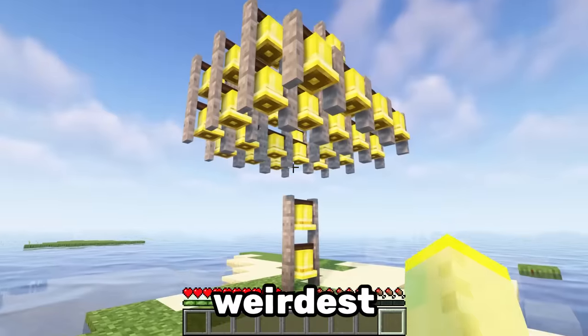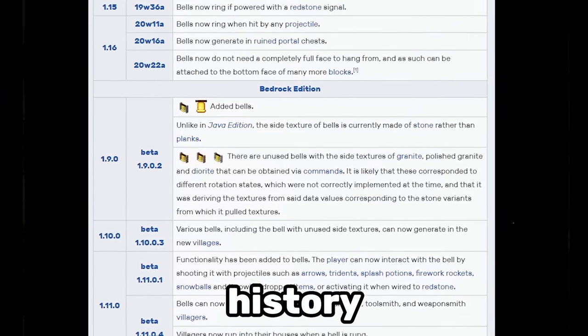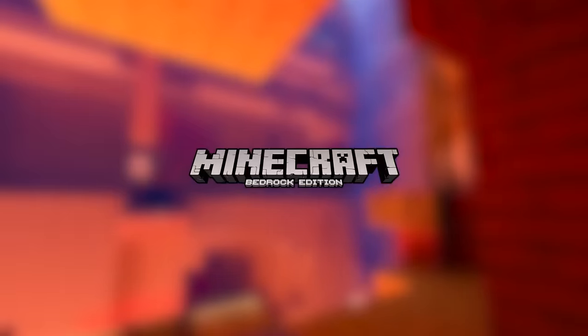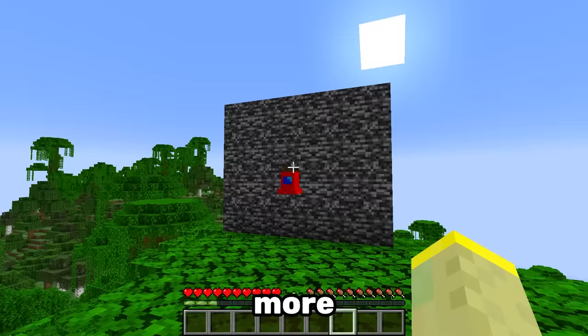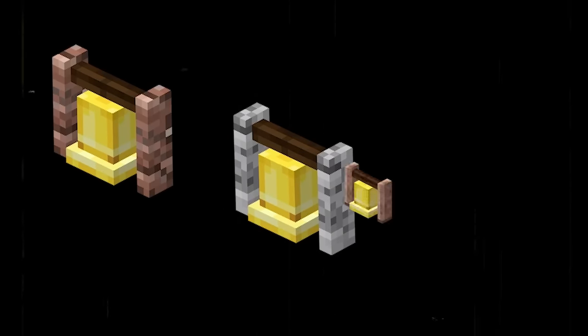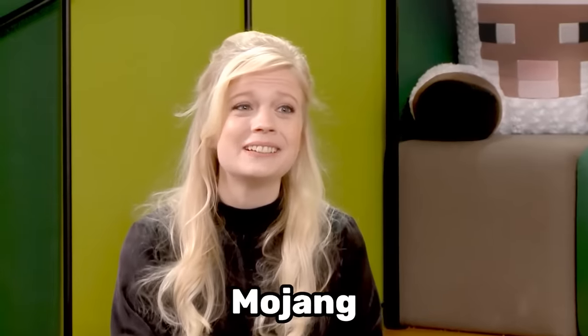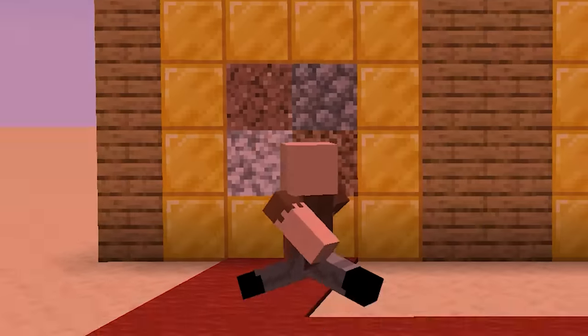Number 9. The bell is one of the weirdest blocks in Minecraft and its history is even weirder. When the bell was introduced it was made from wooden planks. On bedrock edition the bell is even more strange as there are 3 unused bell variants hidden in the code — but why are they made from granite and diorite? I guess Mojang wanted to choose the ugliest blocks possible.